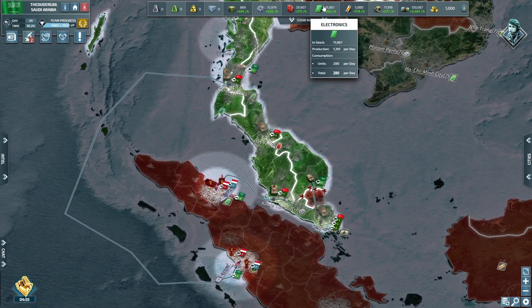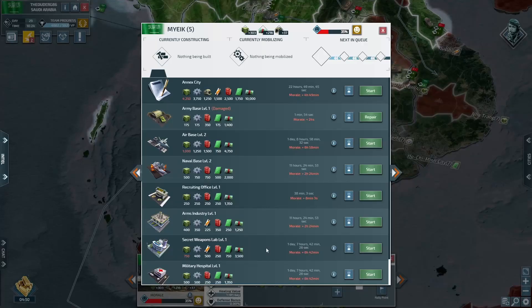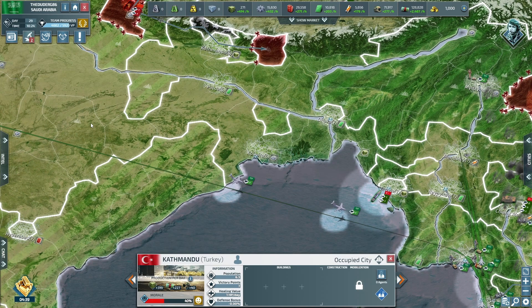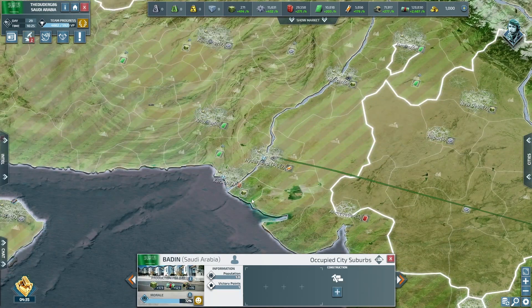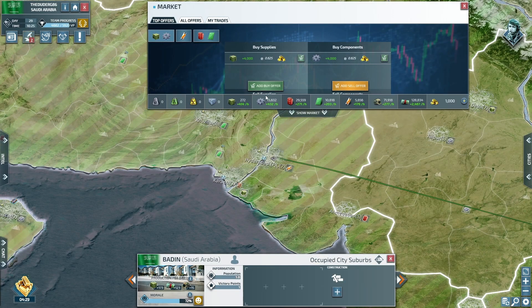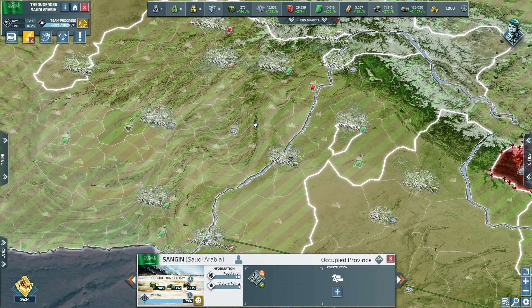Our resources are looking pretty good except supplies are a bit short — see if we can get a supply building in here. Lovely jubbly. Can I afford? Nope. Can I buy? Nope. The market has been so dry — it's terrible. What a terrible market situation we have.